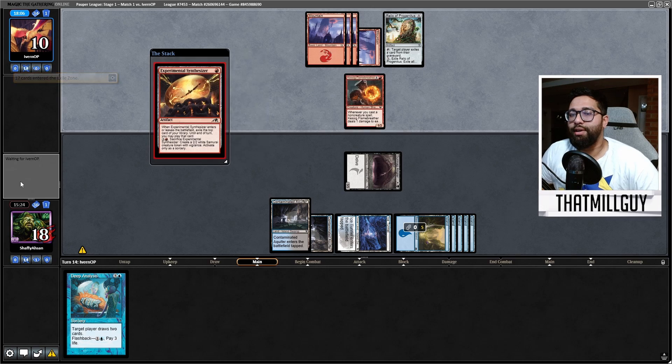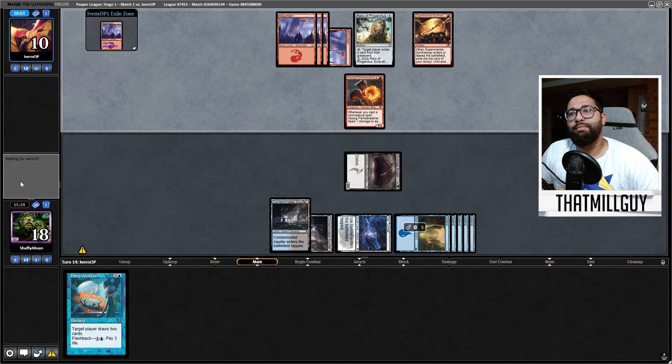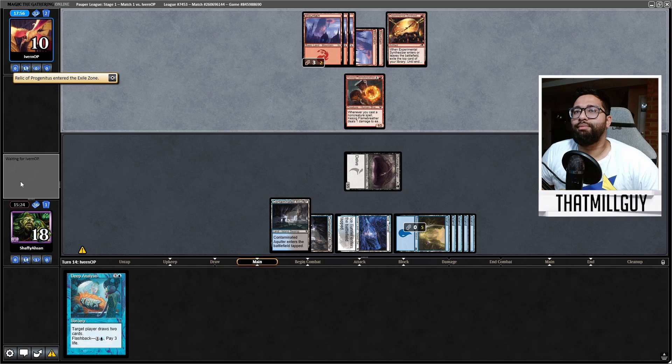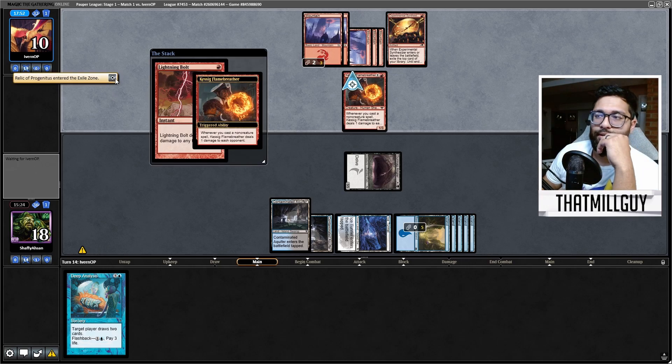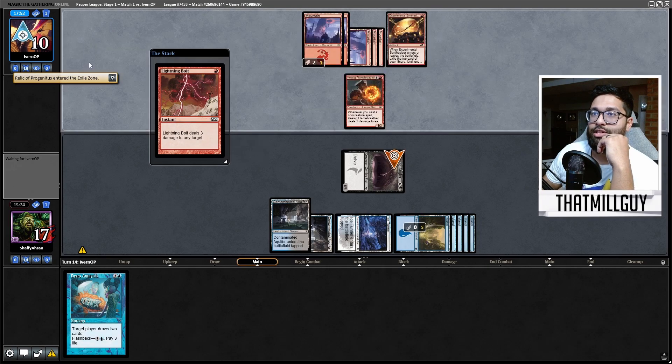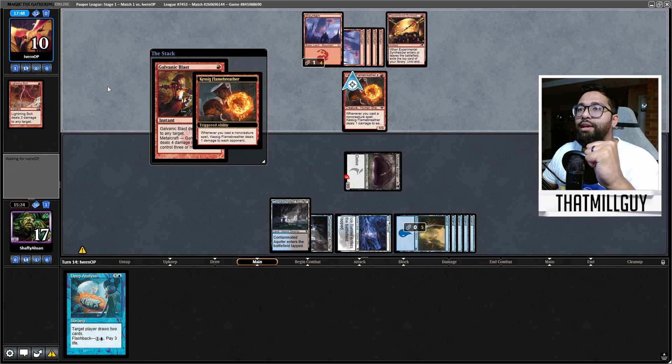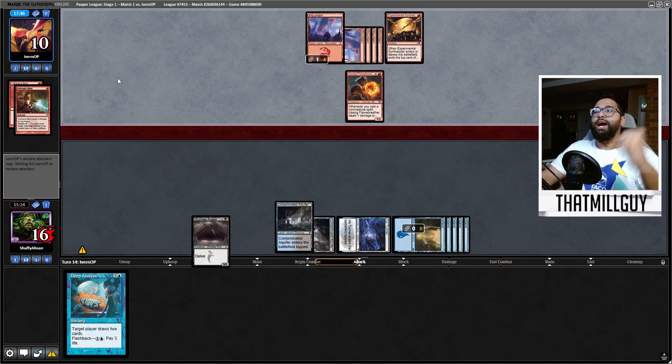Synthesizer is scary. I spent a whole game doing something — just finding land off the top. Beautiful. Relics are gone, unless they drew another one. Could have drawn another one. Do they spend it? Yes — spend it, spend the other, spend it.